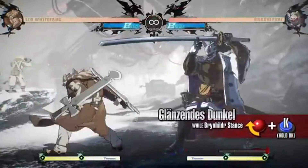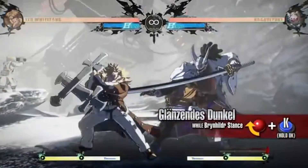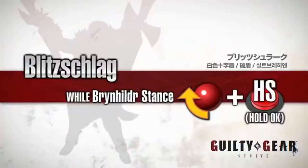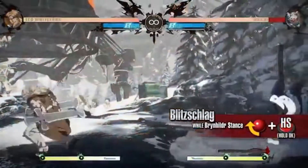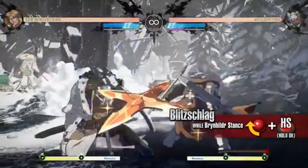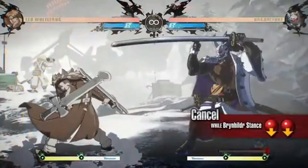Cleanse and Dunkle: Leo lunges forward with a command grab that has great range. It deals more damage than a standard throw and cannot be teched. If you hold the button down, Leo will remain in Brianhilder's stance after the grab lands. Blitzschlag: An attack that makes the opponent crumple. If you hold the button down, Leo will remain in Brianhilder's stance after the attack. This move has long startup, but it leaves Leo at the advantage when blocked, making it a great option at close range. Cancel: Leo drops the Brianhilder's stance.